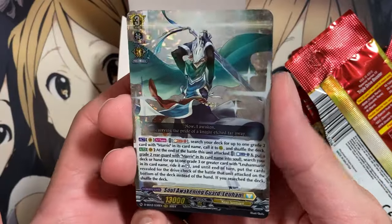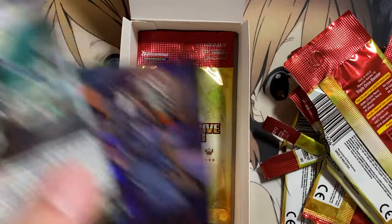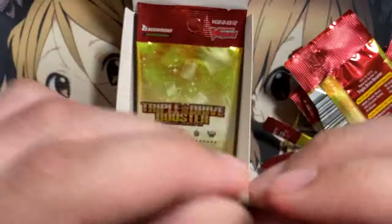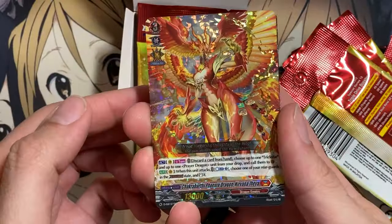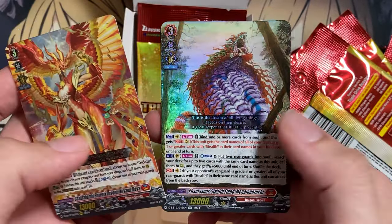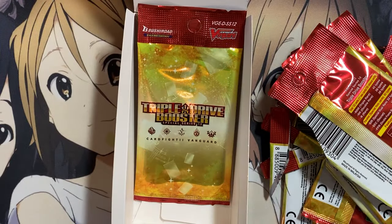Oh nice, there's Lahan! So I'm glad we were able to pull a copy of him, and only in through the second box. We have Song of Extolment Can Be Heard and Fairy of Kandor Darion. Hopefully I can pull the Dragon Empire Blacksmith Dragon also. And we have Chakrabarthi Phoenix Dragon Nirvana Jeeva — another cool one to get. Another Stealth Fiend Megalo Nozuchi, and Aurora Battle Princess Cuff Spring for our rare.